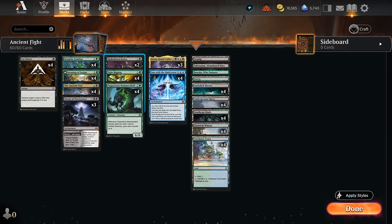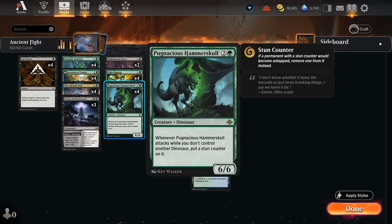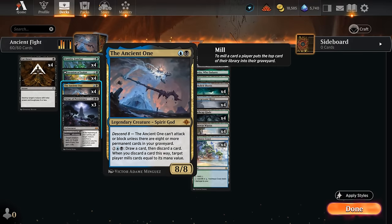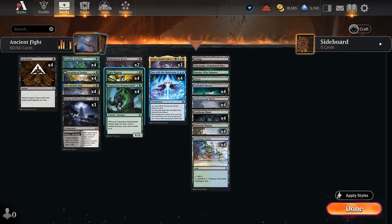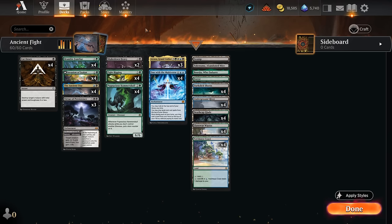We can enable Fight Rigging with cheap creatures: Shakedown Heavy, a 6/4 going up to seven power with a +1 counter; the new Hammerskull, a 6/6 dinosaur that maybe gets a stun counter if we don't control another dinosaur when it attacks — still a great blocker against aggro. We also picked up the Ancient One, a two-mana 8/8 that can't attack or block right away unless we have enough cards in the graveyard, which we can enable quite nicely. With a turn-two Ancient One we can set up a turn-three Fight Rigging combo.